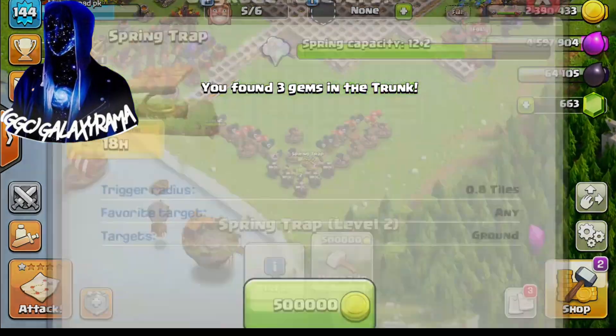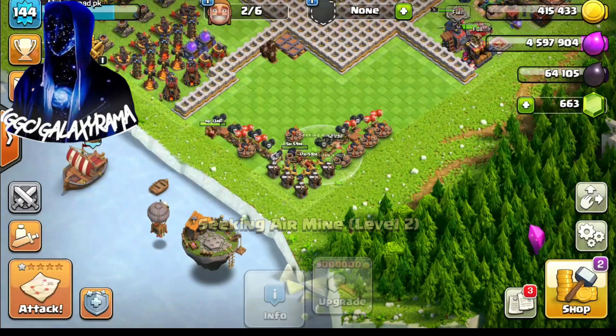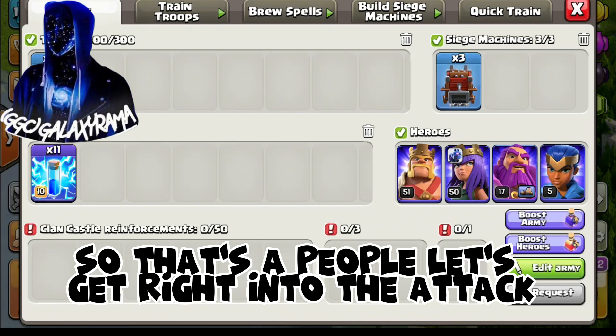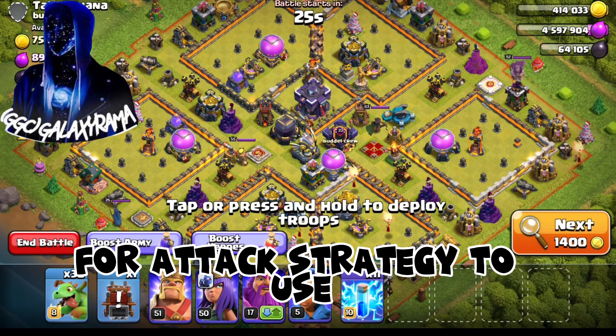This is what you guys should do. Alright, so that's what we got. Let's get right into the attack. I'm just going to show you guys how to use baby dragons as they are by far the best attack strategy to use.